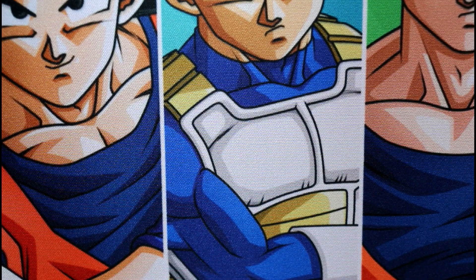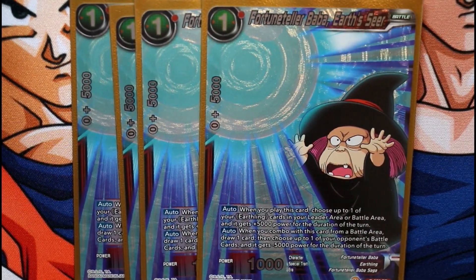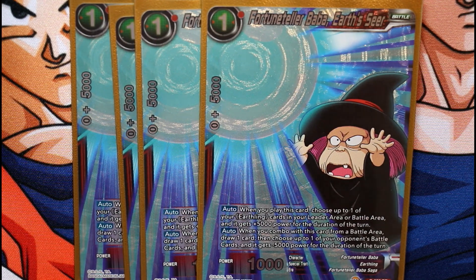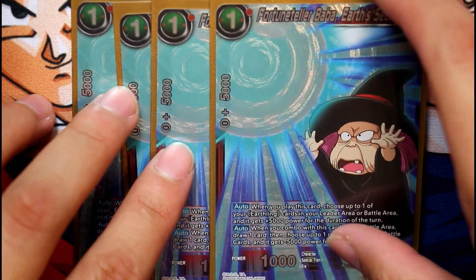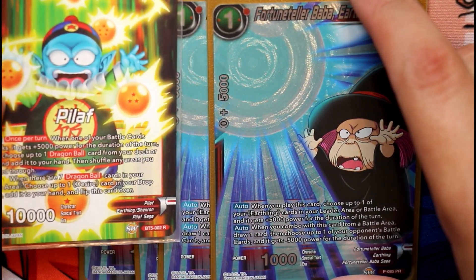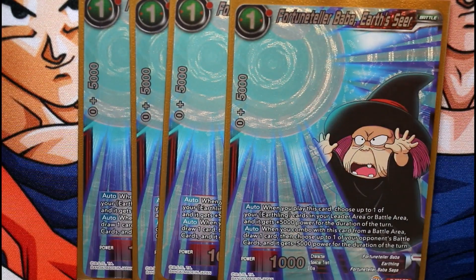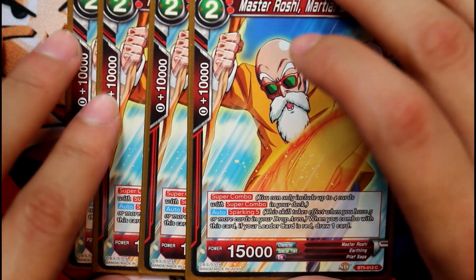Now for the actual battle cards. We run four Fortune Teller Baba. When you play this card, choose up to one of your earthling battle cards in your leader area or battle area — it gains 5,000 power for the duration of the turn. When you combo with this card from the battle area, draw one card, then choose one of your opponent's battle cards and it gets negative 5,000 power. What makes this card so powerful is you can use it during your offensive or defensive step and still draw a card. Since Oolong is an earthling, this synergy works perfectly — Fortune Teller Baba is excellent for red earthling decks.